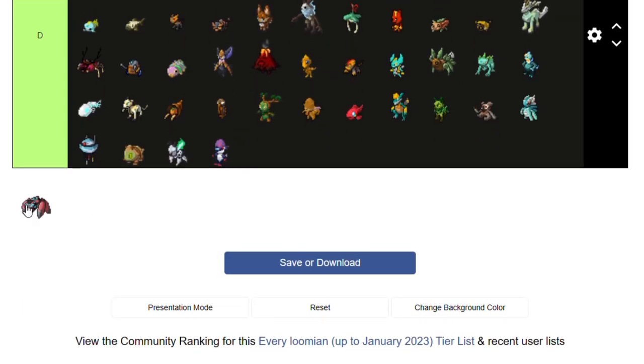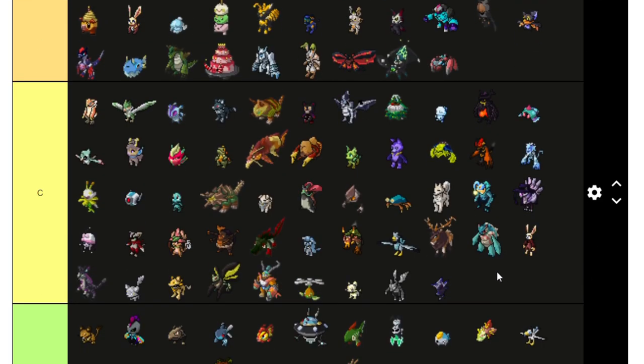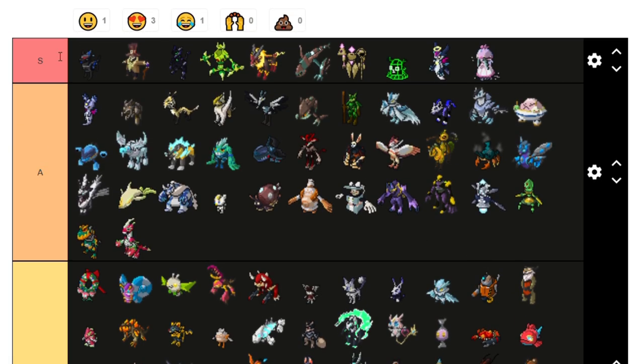And finally — Swalder! There is our list. We got all of them. Our S tiers include: Hunder, Ticky Tacky or whatever its name is, Obsidragon or whatever that thing is.